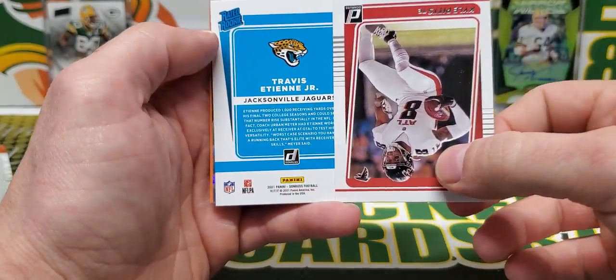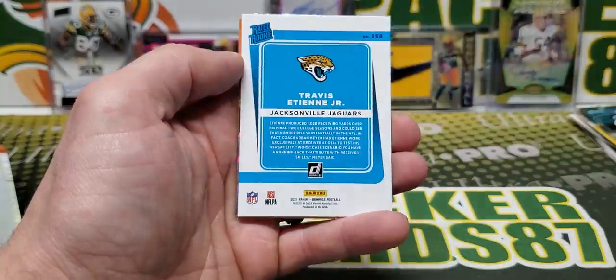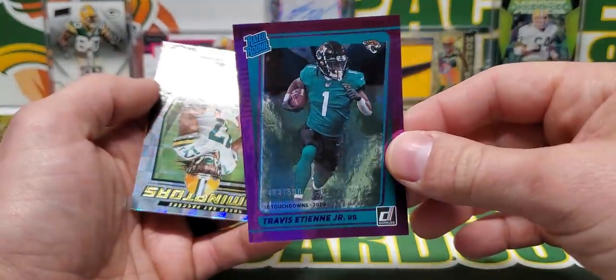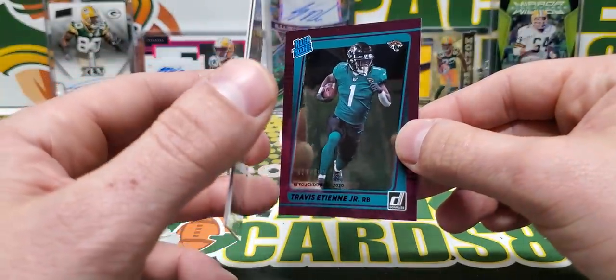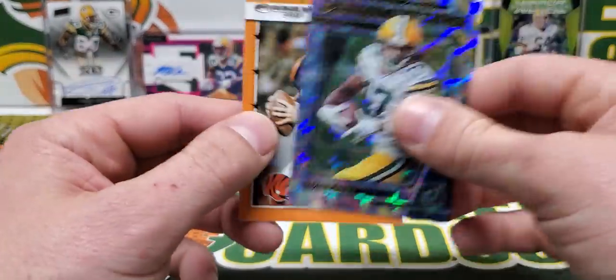Kyle Pitts rated rookie. ETN out of 500. I saw the sparkle off of this card and I thought it was like some cracked ice or something, but clearly not.